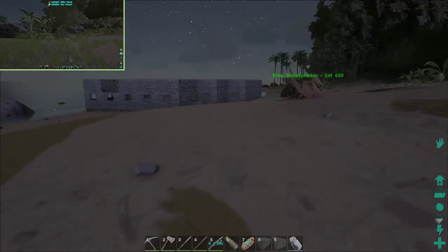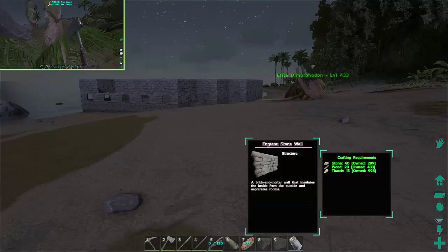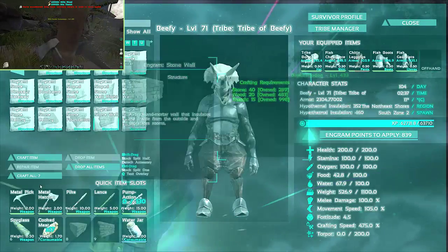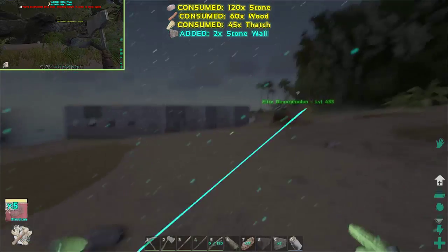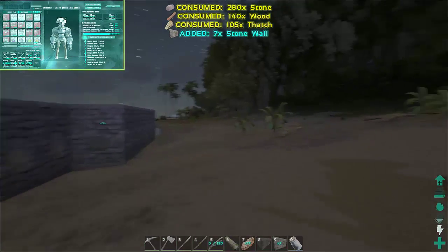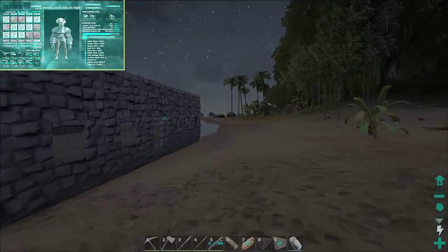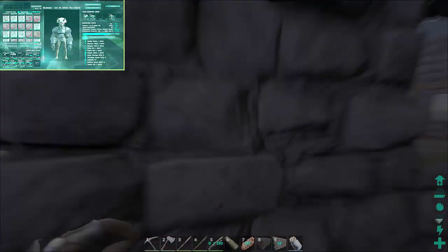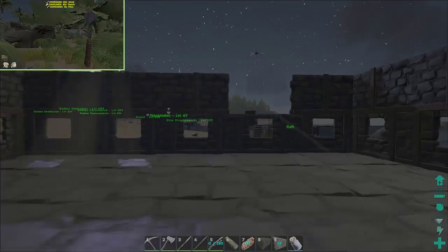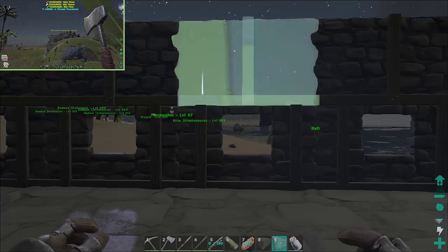There's actually a little shack up here — this is where I tried to start my base before, but then an alpha carno came down and it was just crazy. Alright guys, if anything comes up we'll come back. For now I'm just gonna continue working on the base and putting up some fences and good stuff like that.